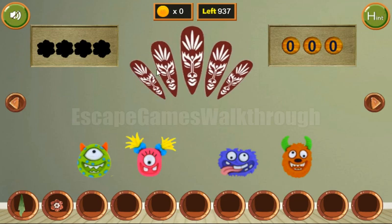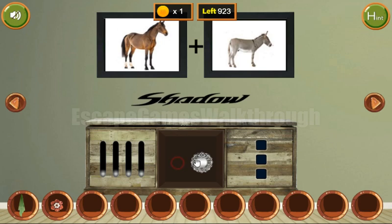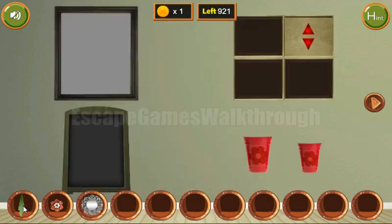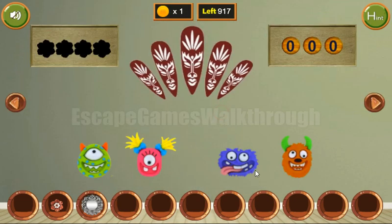Let's look at these masks — we can see different sizes. We need to set the levers to match those same sizes. Then let's use the rag to wipe this frame and get the hint: three orange stripes, three green stripes, two pink, and two blue. We click on these monsters the corresponding number of times, and we've got a lot of coins.